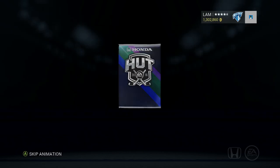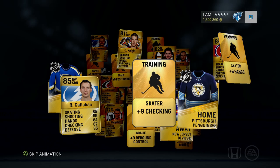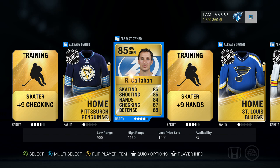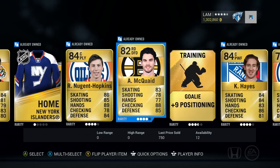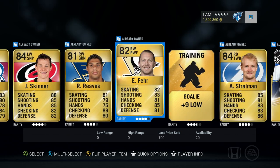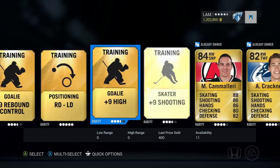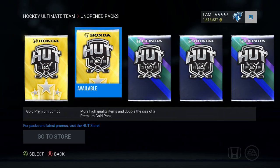Let's go ahead and open up a Rare Mega Pack. So far Rare Mega Packs are one for one with that Robin Lehner Player of the Game - let's see if we can make it two for two. No special cards off the bat, no purplish-reddish cards. Ryan Callahan, Zac Kassian, Knight, Dugan, Hopkins, McQuaid, Hayes, Slepyshev, Skinner, Reeves... That was a pretty bad mega pack so we're one for two.